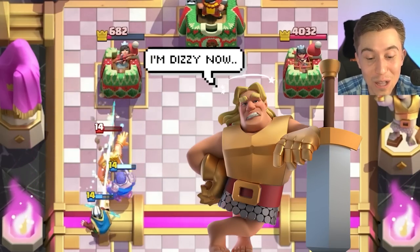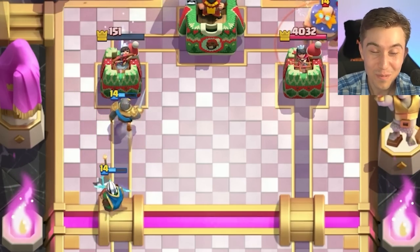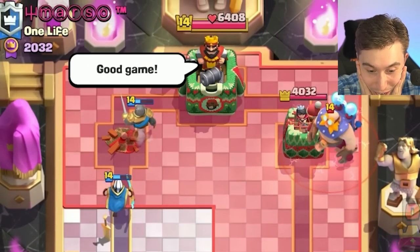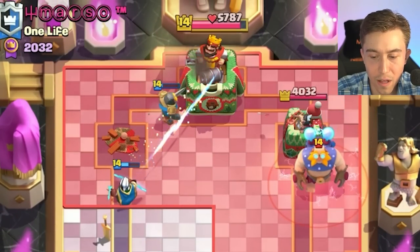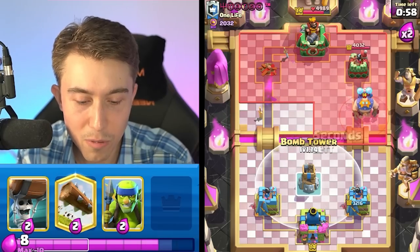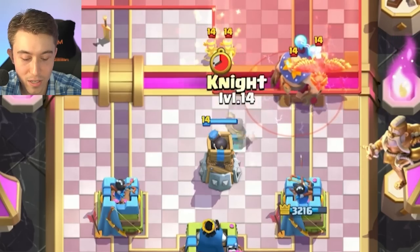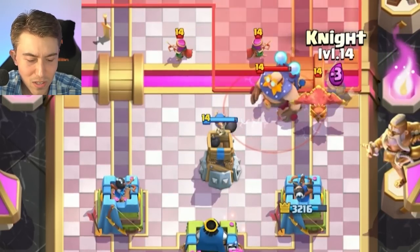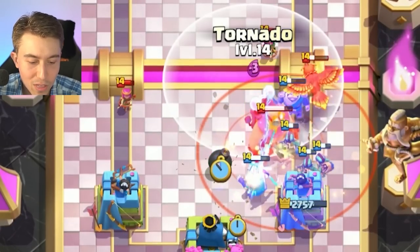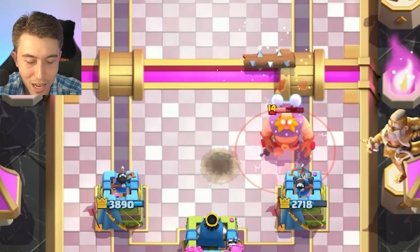He goes in for an E-Giant in the back. When they drop the Electric Giant in the corner like that, you have to drop a Bomb Tower in a bit of a safer spot than the most optimal pull radius. He's going to Lightning me right now too - I need to Tornado to pull back the Electric Giant, then log on top of the Phoenix egg. I'm going to take so much damage because I didn't activate King Tower.